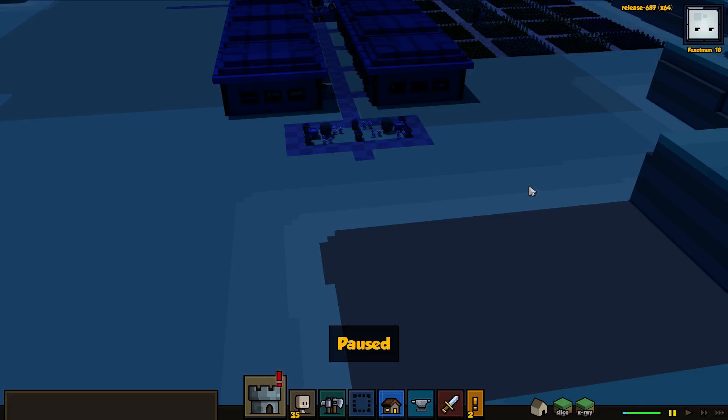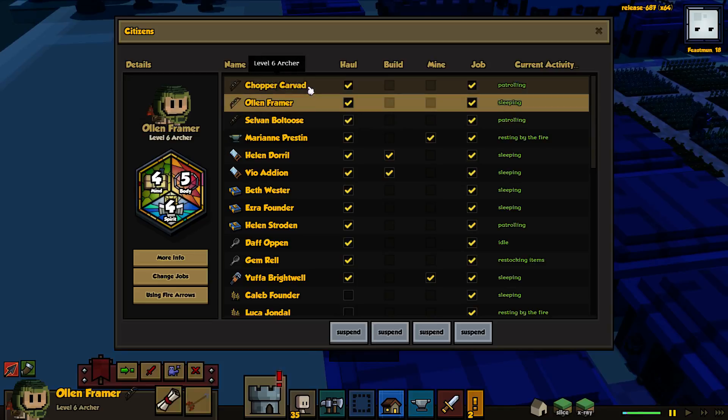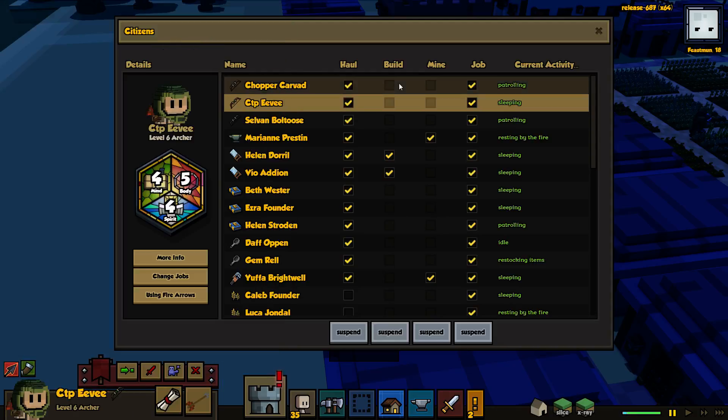Hey guys, Moose here. We are back with some more Stonehearth. First right off the bat, we had a commenter request to rename an archer. I think 'All Inframer' is good. They requested we rename it to 'CTP Eevee' and that's actually hilarious. I love that it's got spell check with the red underline because it doesn't recognize that word.